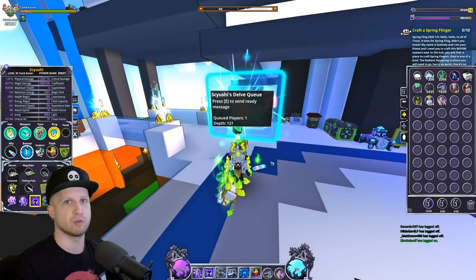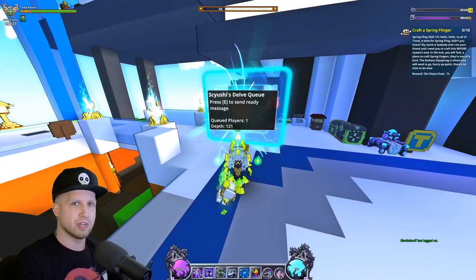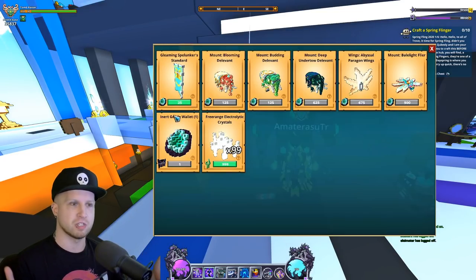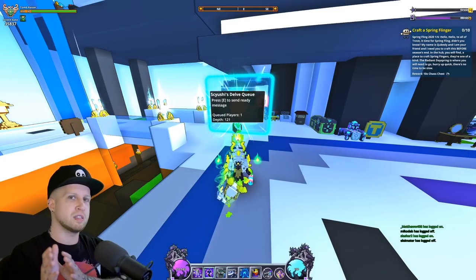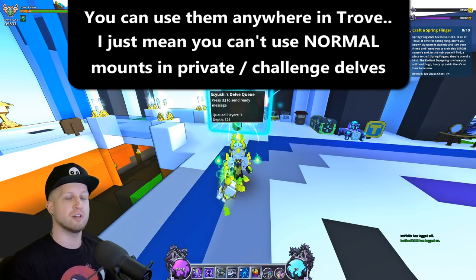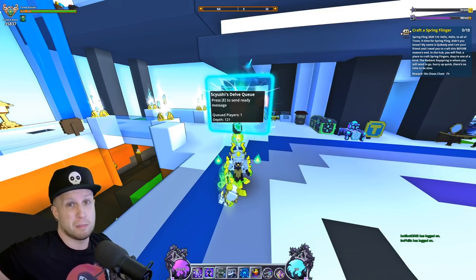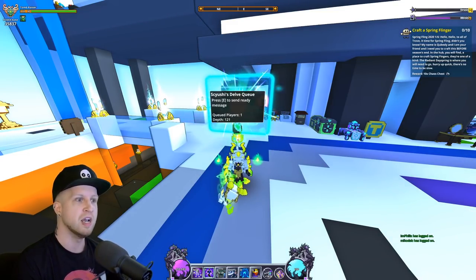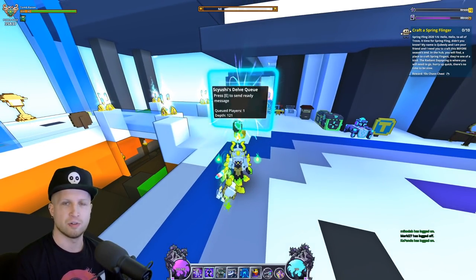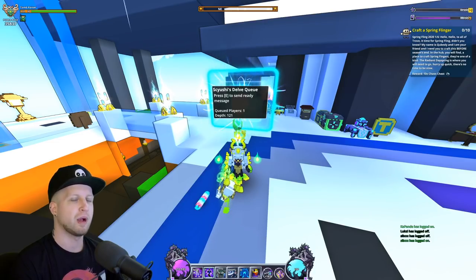You can kind of cheese it by unequipping all your gear and then re-equipping when you go in, because it lowers your power rank and thus lowers the difficulty you enter at. With private and challenge Delves you can swap to whatever class you want. Also worth noting: there are special mounts and wings sold by a merchant in the Delves, but those mounts and wings can only be used in private and challenge Delves. In public Delves you're stuck with your normal movement speed.